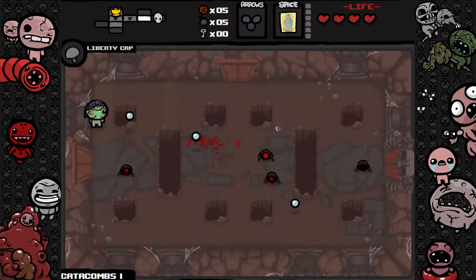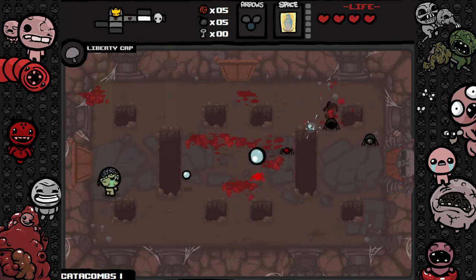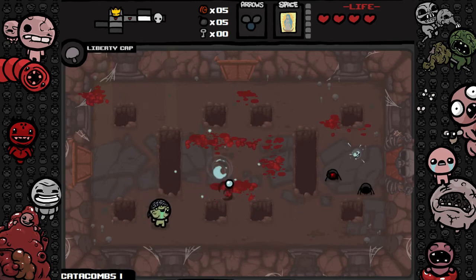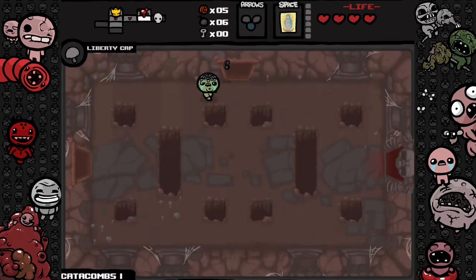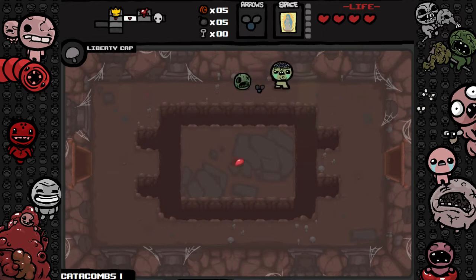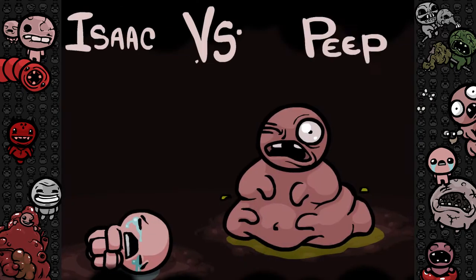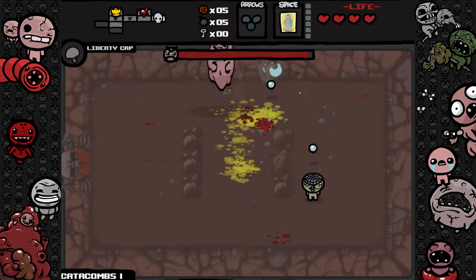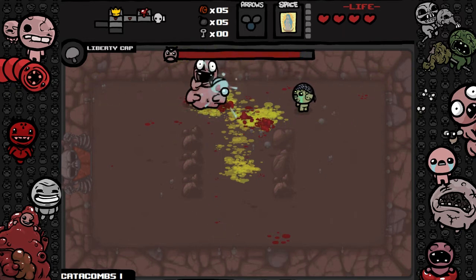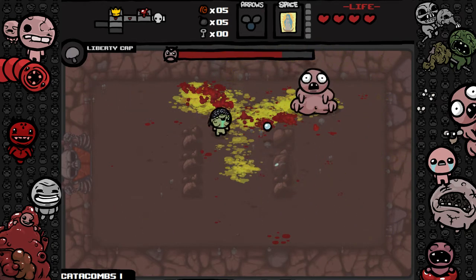These spiders — gotta keep my distance from these little fuckers. Why do you have to divide into smaller spiders? This is probably a secret room right next to the treasure room — let's bomb it. Nope. Where's this Peep? Let's fight this guy. We can block with the rocks on the ground, which is nice.